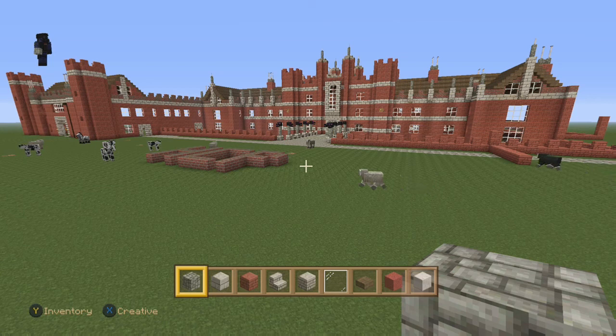Hello everyone, this is Fell Phoenix, aka James. As you can see in the background image there, that is Hampton Court Palace, or as it should look — or maybe as I feel it should look. Anyone who doesn't know where Hampton Court Palace is, it's in East Molesey on the outskirts of London in the UK.